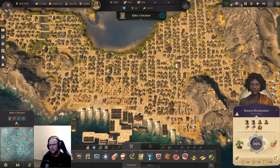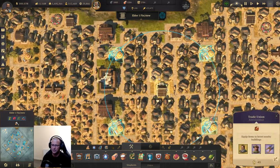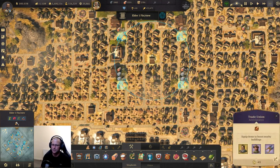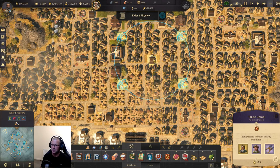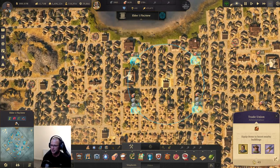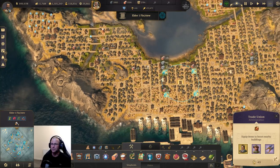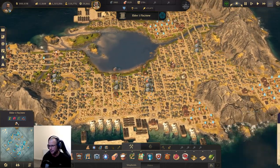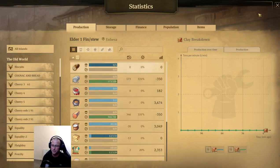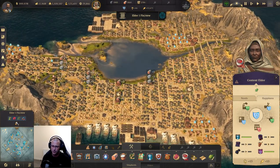Clipping these wood cutters in amongst the population uses very little space. The trade union is virtually the same footprint as a house — four by four versus three by three. One trade union can affect four wood cutters if positioned right, taking up the space of about six houses. It's a really good way of generating cotton without cotton fields. This island with 25 clipped wood cutters is making me 180 tons of cotton.